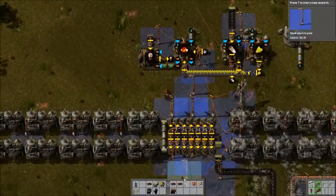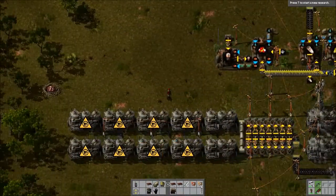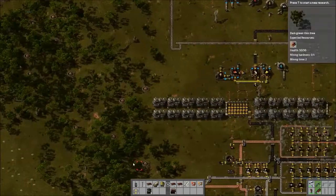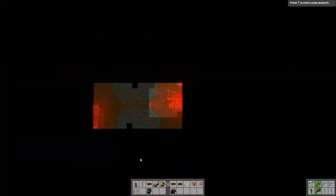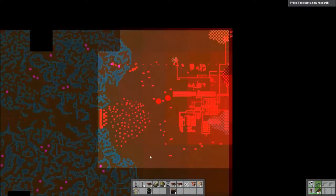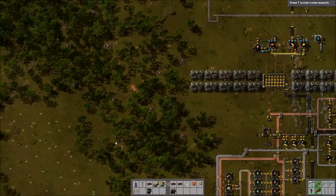This is a terrible mess of power poles, but okay - doesn't matter. Power's all hooked up. That is a lot of landmines - if you look at your map, that looks so crazy.